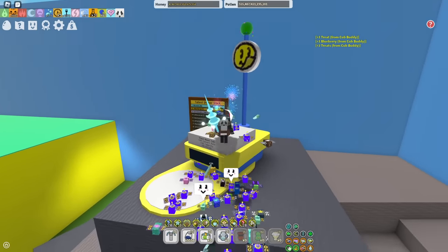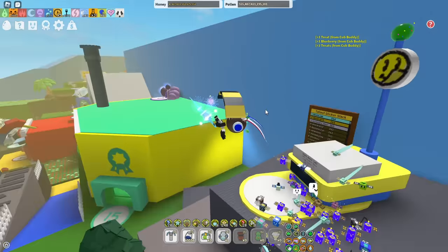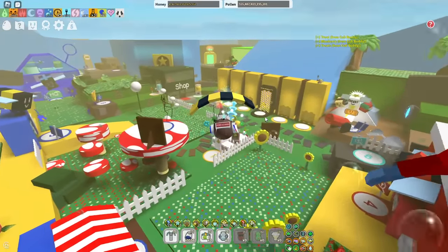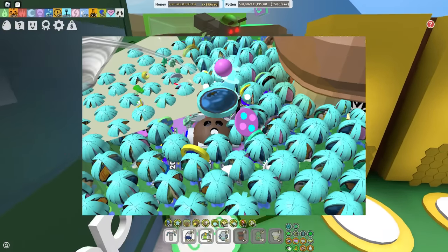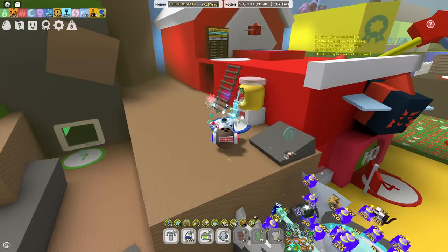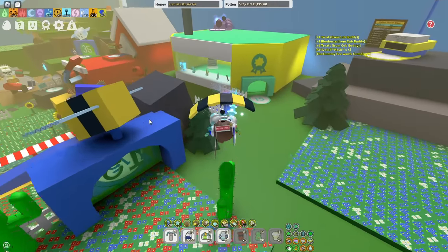Not too long ago, there was a bug where anything on the field could freeze and never despawn. So for example, balloons, festive marks, and even festive gift tokens — meaning this was basically free loot and allowed you to get 1 million scorching stars as well. That's definitely quite a nice boost.